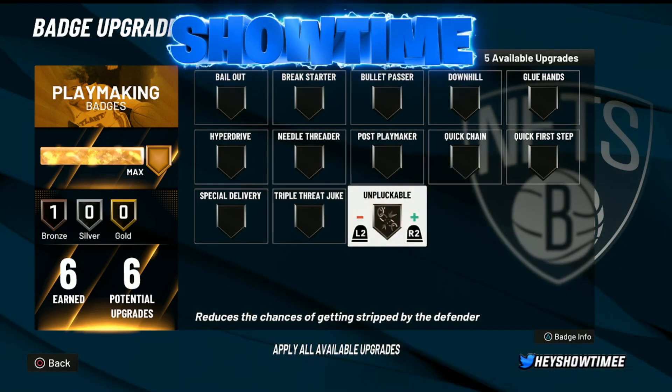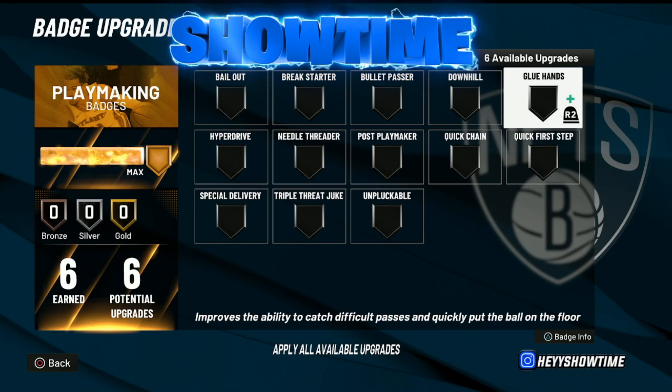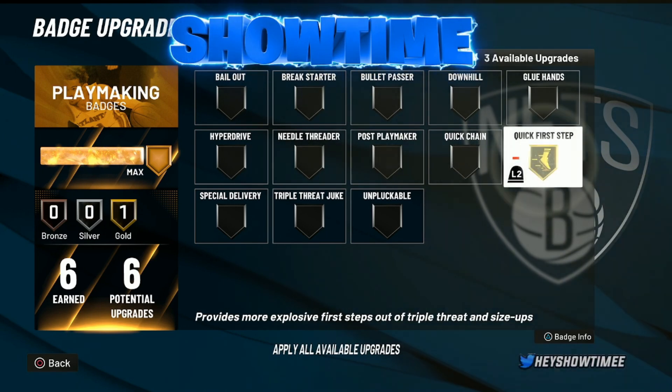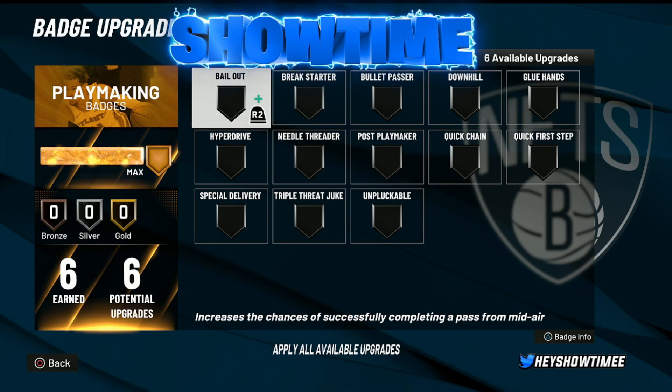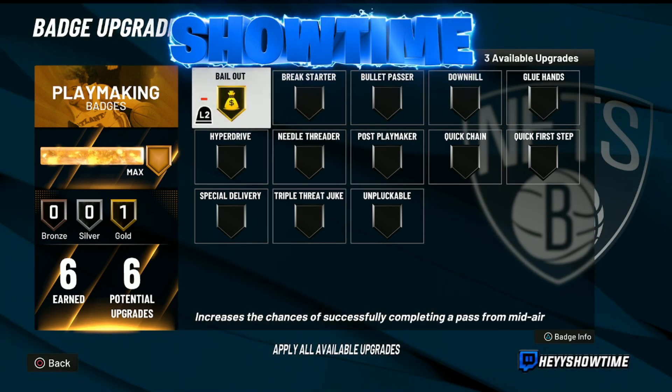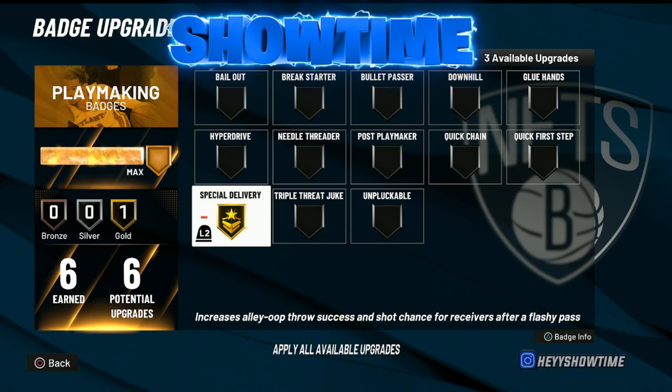Unpluckable — you really don't need this on gold, I use it on bronze, so I'm not even gonna throw that one in there. Quick First Step is not that good this year, but you could use it on gold for sure. Glue Hands and Bailout are really good badges, so I'm gonna throw them in there. If you use them on gold, they're really cheesy badges — especially for you centers out there. Another one worth mentioning is Special Delivery. This is a really good badge — it's like a takeover booster. Once you commit a flashy pass assist, your takeover meter goes up significantly. Special Delivery is really, really good. Check out Selling Dog on YouTube — he dropped a video proving that it actually works as a takeover booster. So yeah, Special Delivery for sure.